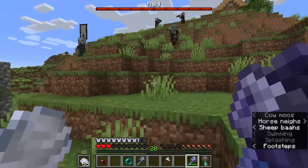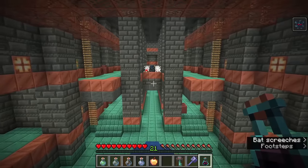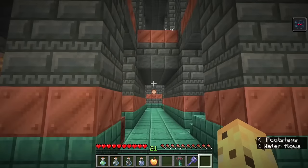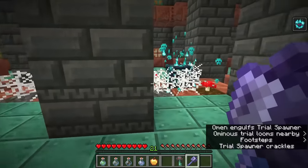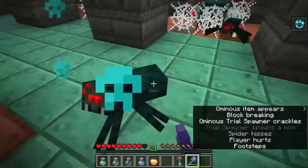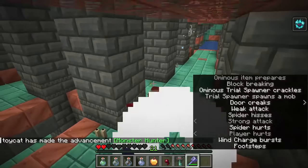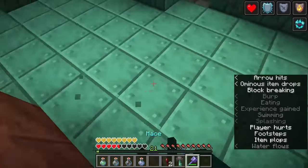There is now effectively another raid-like encounter you can trigger by drinking an ominous bottle underground. If you find yourself in a trial chamber and drink a bad omen bottle, you'll get the Bad Omen effect for the full 100 minutes. Then when you approach your first unactivated trial spawner, it turns ominous — spawning more and tougher enemies as a bigger challenge. Pro tip: you are not immune to damage from your own Windburst enchantment, so be careful.